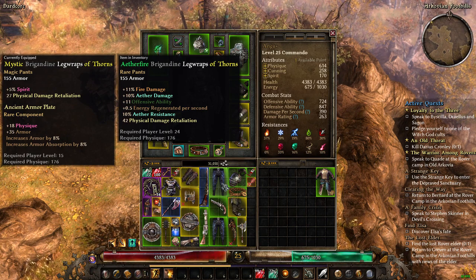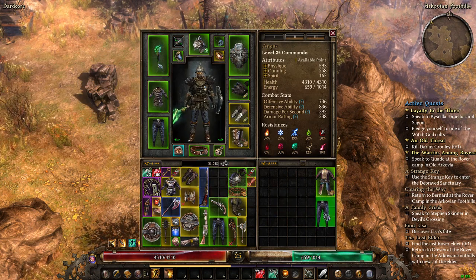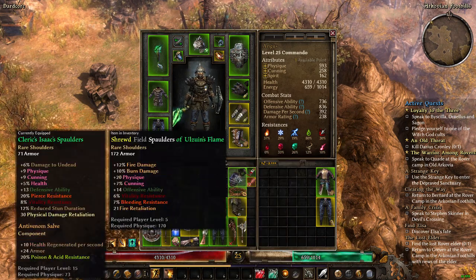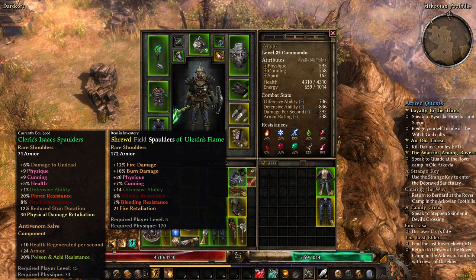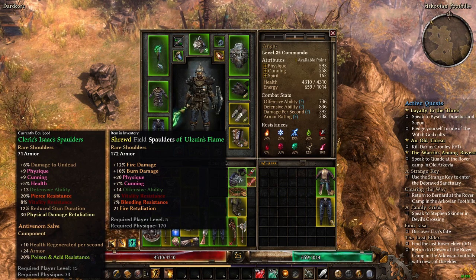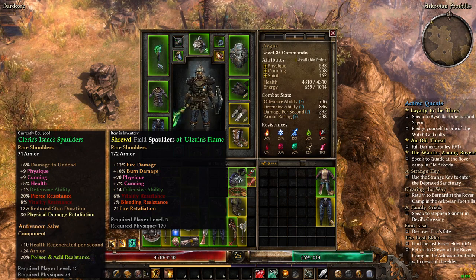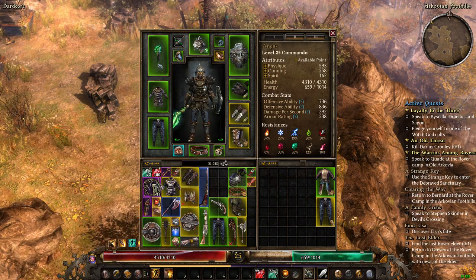Also found 'of thorns' leg wraps, Oleron's Breath, and Oleron's Flame with fire retaliation damage. Let me look — Oleron's Wrath with thorns at 42 physical retaliation versus mine at 27. That's 15 points more damage. But Oleron's Flame gives 21 fire damage retaliation plus buffs fire damage, though it's still not as good as 30 physical retaliation.